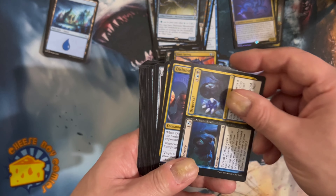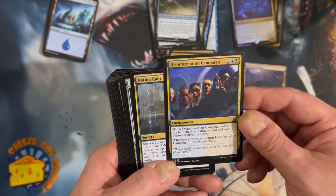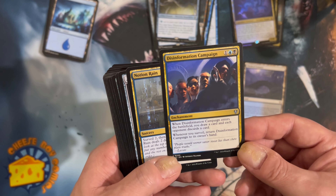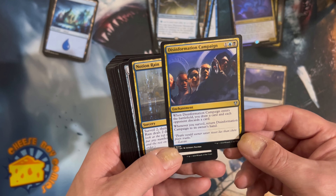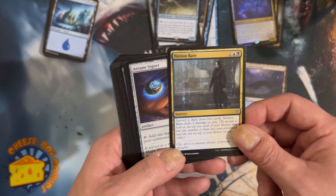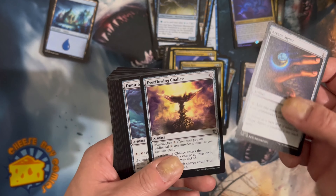Dimir Spybug - menace, whenever you surveil put a plus one counter on it. Good, good, good! Discovery/Dispersal. Disinformation Campaign - when it enters the battlefield you draw a card and each opponent discards a card, whenever you surveil return Disinformation Campaign to its owner's hand. Notion Rain - surveil two.